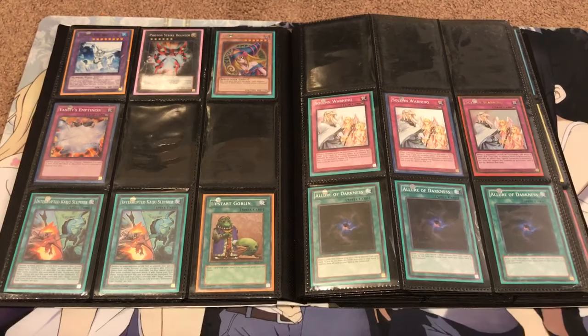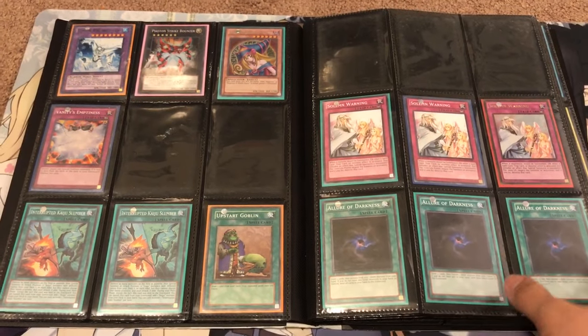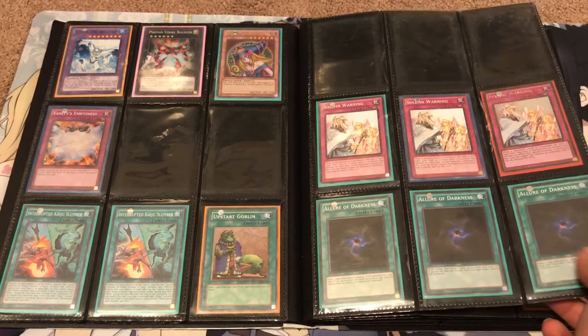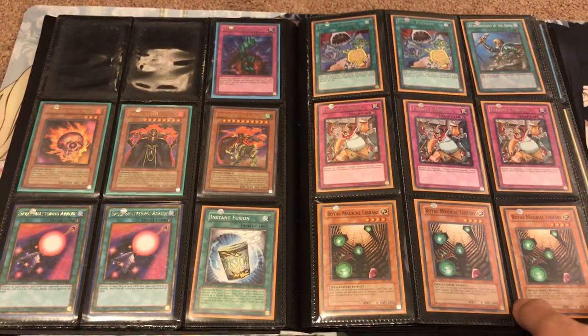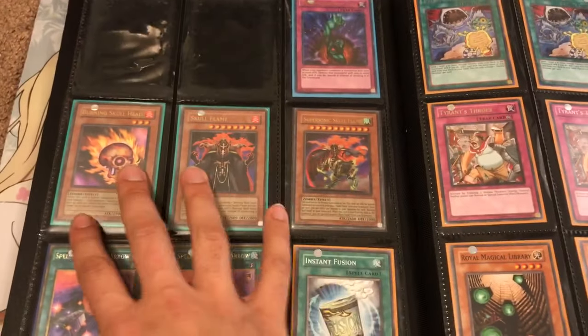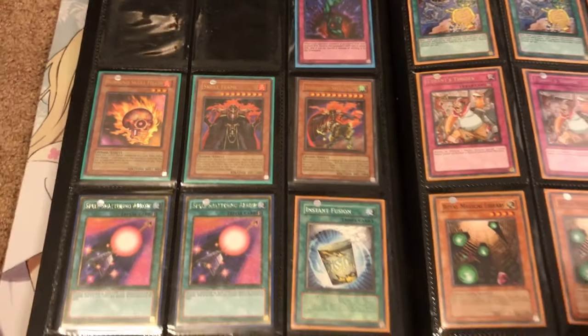I recently got rid of one of my collections, so either way, however I can replenish helps. Allure, three Solemn Warnings — I think that's a secret rare. Yusei's World, Dark Magician Girl, Painful Decision. He has the complete set of Burning Skull Head, Skull Flame, and Skull Flame.